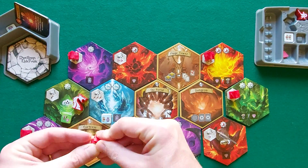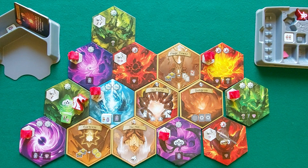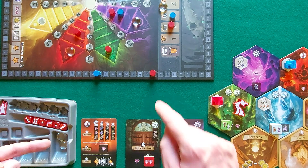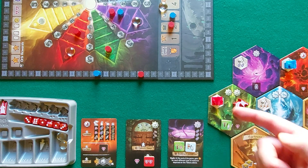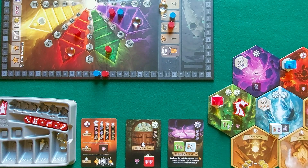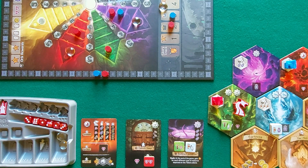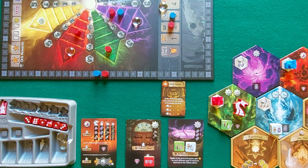The game ends when a player builds their sixth dwelling or when the last hex tile is drawn. When either condition is met, all players take one final turn, including whoever triggered the end. At the end of the game, in addition to points scored during play, all players add the following victory points: each unused orb is worth one point; each player sums the points next to each of their tokens on the elemental tracks; each dwelling is worth points equal to the token on the elemental track corresponding to its realm; each adventure card is worth points equal to the token on the track matching its seal, but a player may only count three adventure cards per dwelling built. Vault cards and Prophecy cards — revealed only at game end — also award victory points. The player with the most points wins, with remaining resources as a tiebreaker.